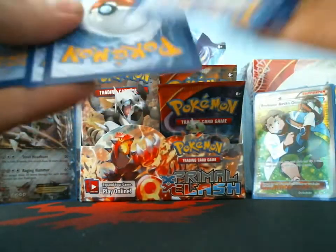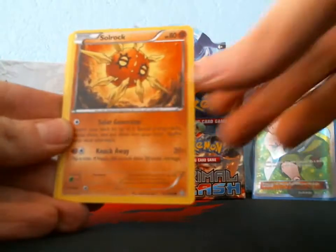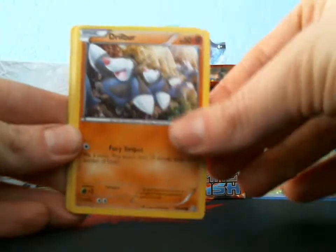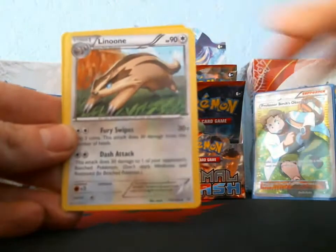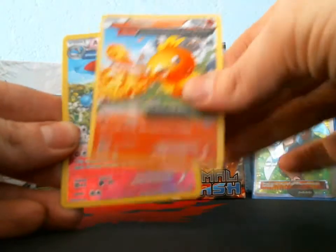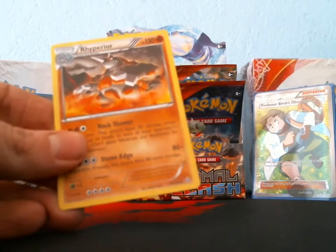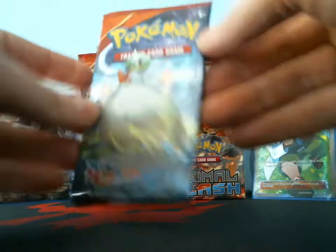As long as I get one more ultra rare on the side I'll be happy. I got a Lotad, Surskit, Dwebble, Nosepass, Volbeat, Volbeat, Linoone, Aggron Spirit Link, Torchic, reverse Azumarill, and my rare is a Rhyperior.